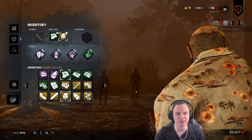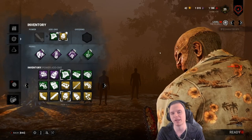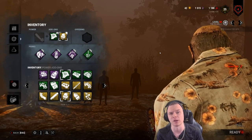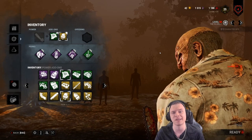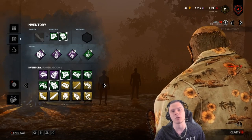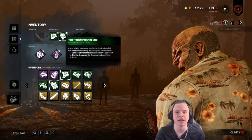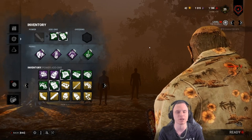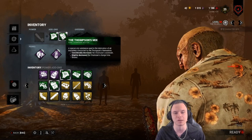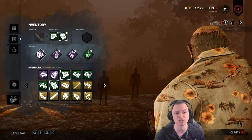The fastest chainsaw add-on combination comes in at about 1.7–1.8 seconds instead of 2.5 — known as an instasaw. The best Billy combo is Tuning Guide and the Thompson Mix. This allows you to chainsaw, and if you miss, you can recover and chainsaw again straight away, as Thompson Mix considerably decreases cooldown. If you hit the chainsaw, you can keep going — it stacks really well with Infectious Fright and the rotation.